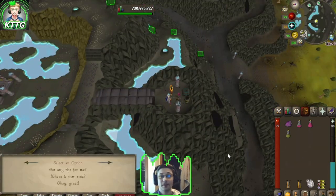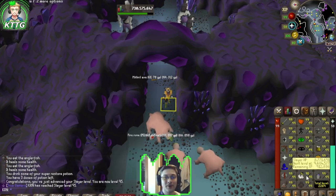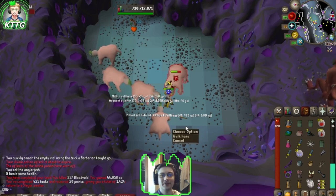237 Bloodvelds in the Catacombs of Kourend. That's 95 Slayer, and that brings us to 2,269 total. Only four more Slayer levels to go. There's another Slayer task down, and I'm going to end the progression video right there - I think we got some really good gains in this one.